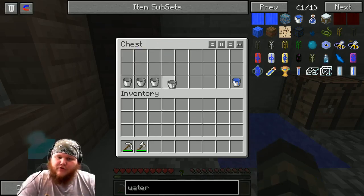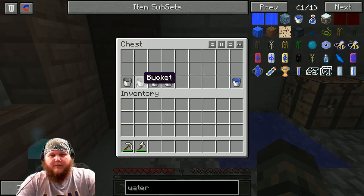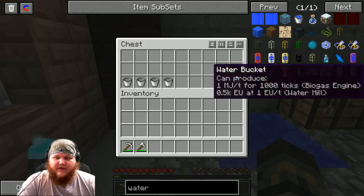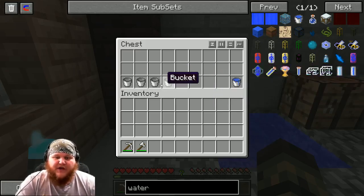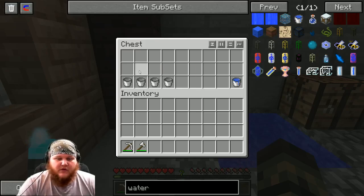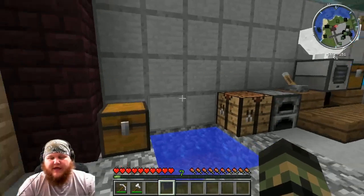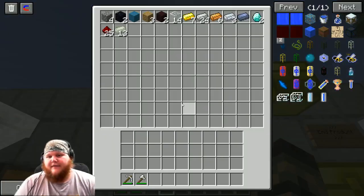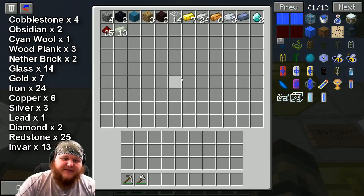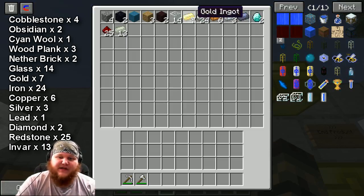I need to be very clear on something: these four buckets are meant for lava. You need to get four buckets of lava at some point during your expedition and travels. At some point — whether it's when you're in the Nether, which you will have to go to — you fill these four buckets up with lava. Don't forget it.